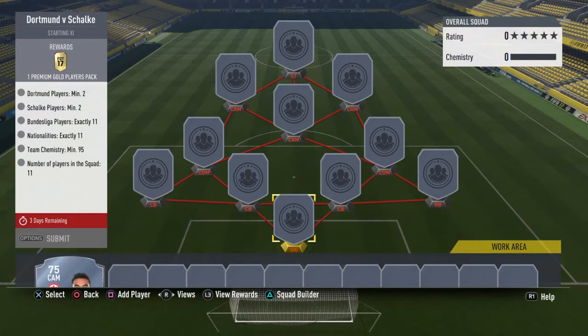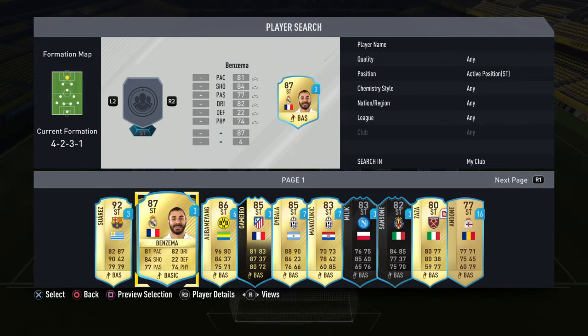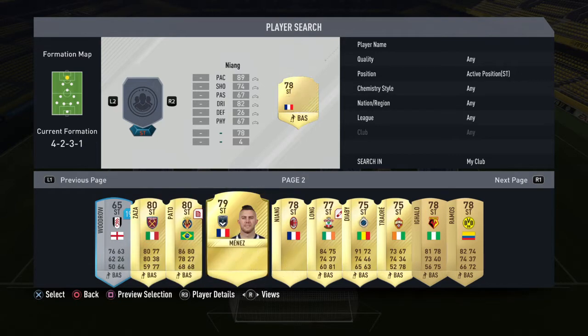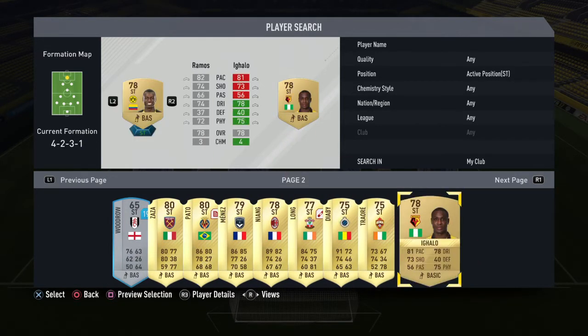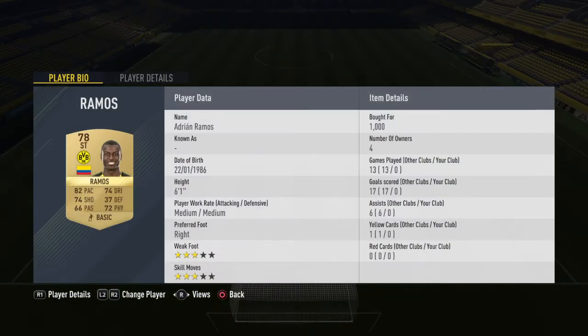First of all, I'm going to start with the Borussia Dortmund players. The first one is the striker, Adrian Ramos. He's a pretty good, excellent player for the striker. I bought him for 1000 coins — 82 pace, 72 physicals, and 74 defending and dribbling as well.